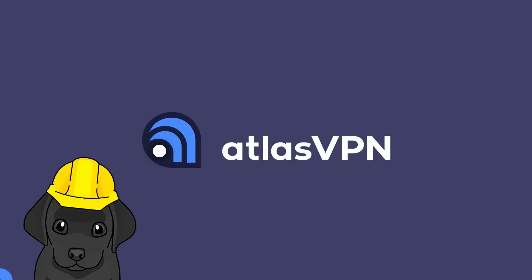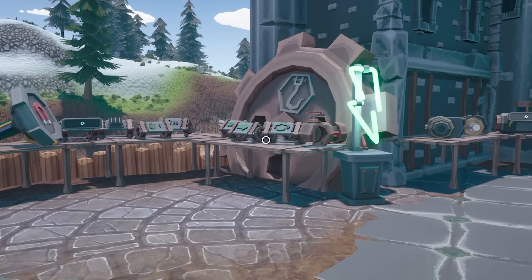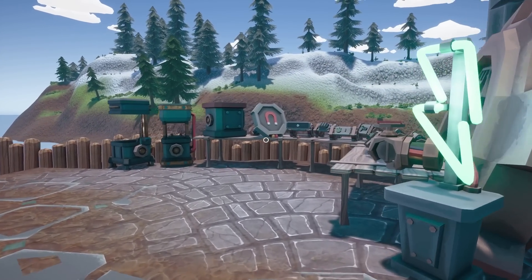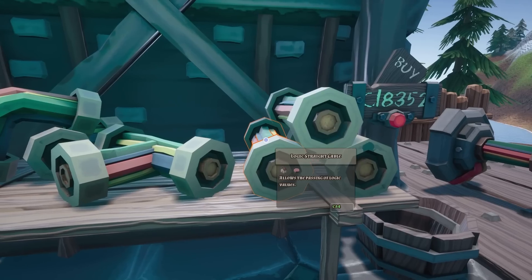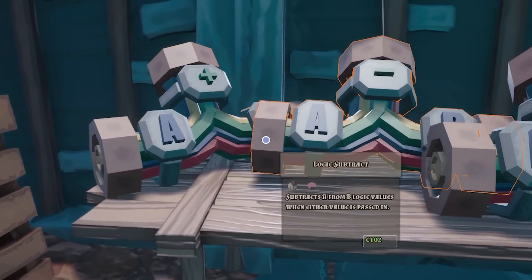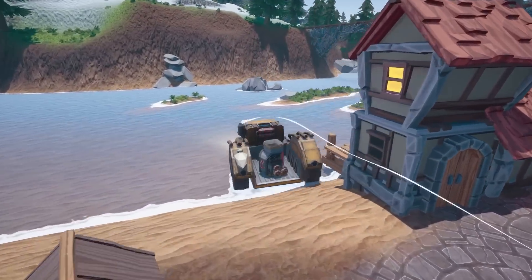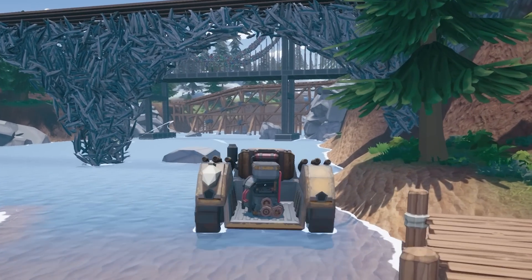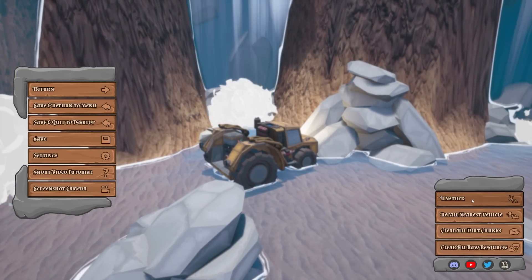Let's get back to today's video. I want to attempt to use some of these logic parts, which I've never really dabbled in - they should enable us to do some automation. Let's grab a logic smelter, a few magnets, a load of wires, a load of buttons, and a load of - what the hell are these? Shove them all in the back of the truck. If we drive under here, not only do we get a good view of all our bridges, but once we get to this waterfall we can press the unstuck button.